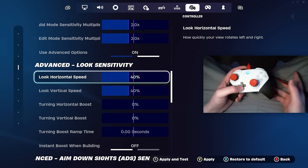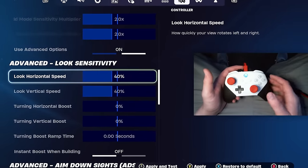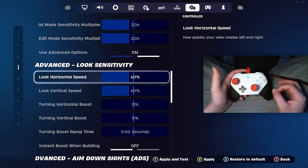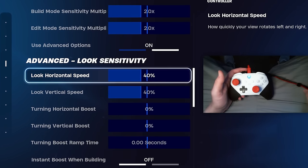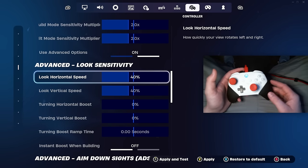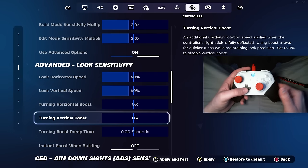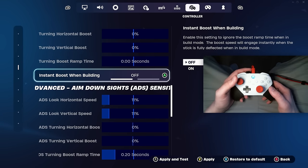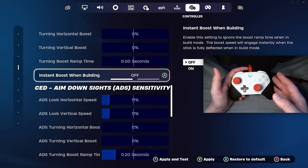For horizontal and vertical speeds, keep these anywhere from 40 to 45%. Everyone is a little different and people play with different controllers, so adjust up and down slightly depending on how they feel. I've kept my look speeds and build and edit mode sensitivity the same for years and have tested all controller settings out there. Especially this season, you want a slower, more precise sensitivity to hit shots with the new weapons, especially snipers — snipers are crazy OP this season. For boosts, make sure you turn these off. These will hurt you when trying to learn muscle memory with your linear aim, especially instant boost while building.